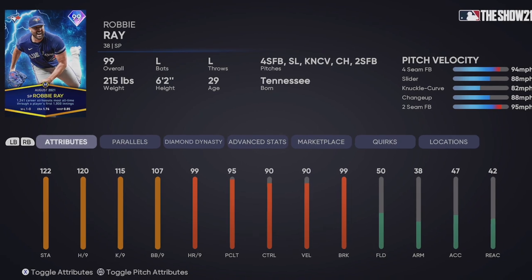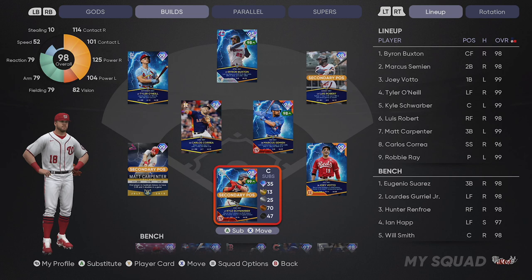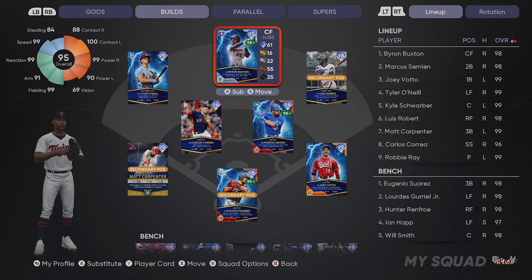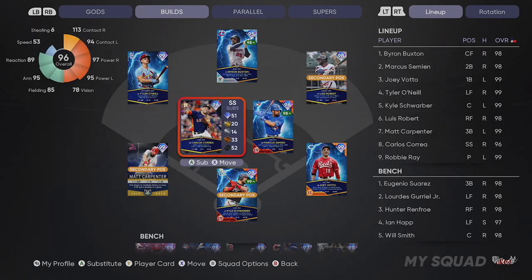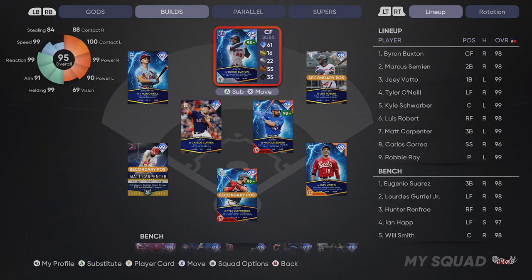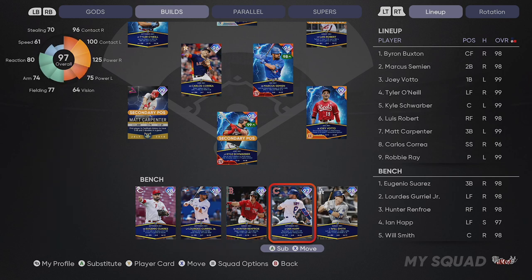Tyler O'Neill is going to be in left field next to Byron Buxton with Luis Robert in right. We have all of the lightning cards — Robbie Ray obviously the starting pitcher lightning card, the only starting pitcher lightning card. We have him at full energy so we can use him on the bump with his five-pitch mix, 120 hits per nine. April player of the month was Byron Buxton, then Marcus Simeon in May, Kyle Schwarber in June, July was Joey Votto, and August was Robbie Ray, with Tyler O'Neill as September to cap it off. On the bench will be Eugenio Suarez, Lourdes Gurriel, Hunter Renfro, Ian Happ, and Will Smith.